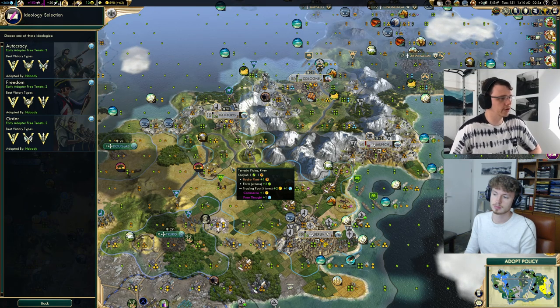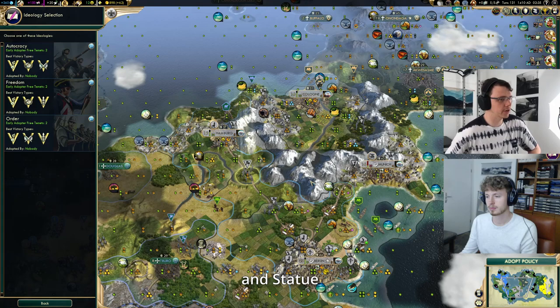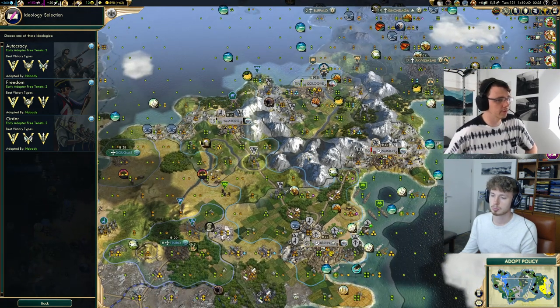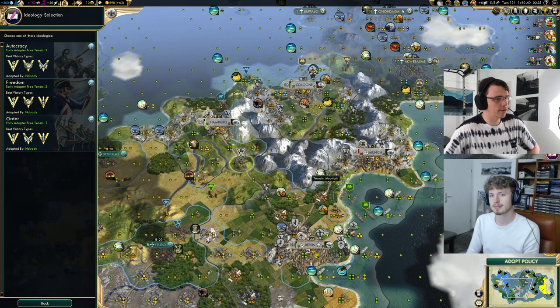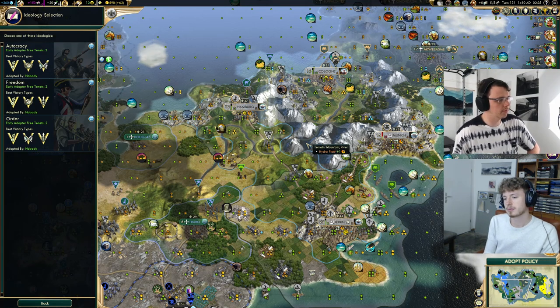We have very few mines in our empire. I think Freedom would be more production — it's also more happiness and more production from longer golden ages. But it's probably less science because the food in Freedom isn't actually going to translate into a lot of growth, and growth is the thing that is science in Freedom. In single player, another consideration would be what our neighbors picked — if we pick the same ideology we can stay friendly. We're first so we don't get that option. In multiplayer, if there's going to be a lot of tourism from autocracy and you don't have stacks of happiness, you're often forced into picking autocracy.